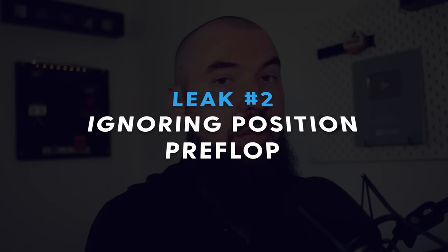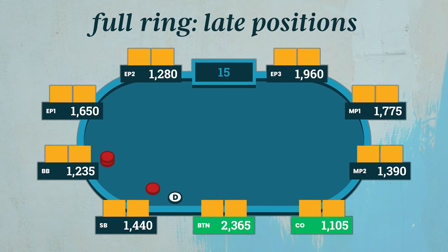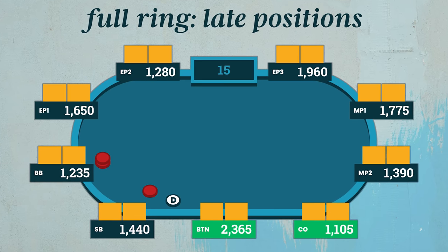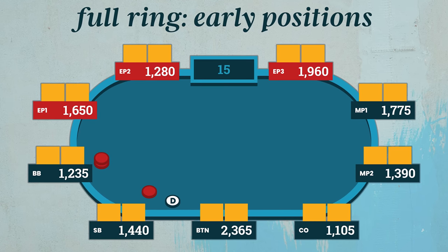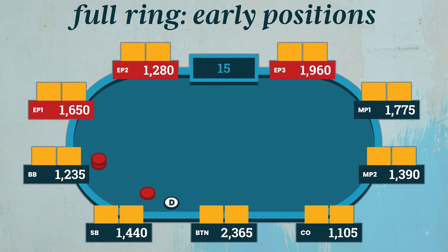Issue number two is simply ignoring position, especially preflop. This leak and the previous one tend to go hand in hand — players play way too many hands preflop and tend to play them from the wrong positions. It makes a lot of sense to play more hands from late position, since your probability of being in position postflop or picking up the pot uncontested is much higher, versus playing a lot of hands from early or middle position where you'll often be out of position.